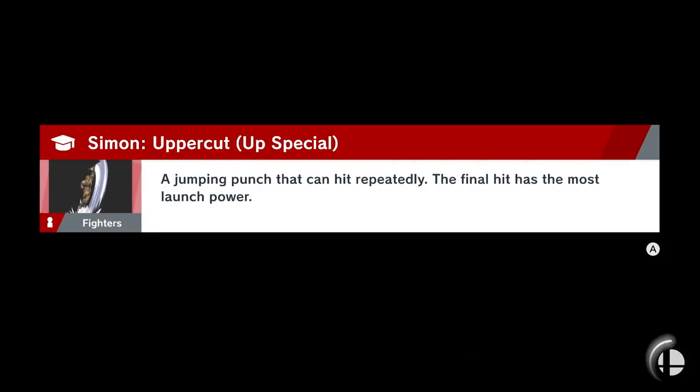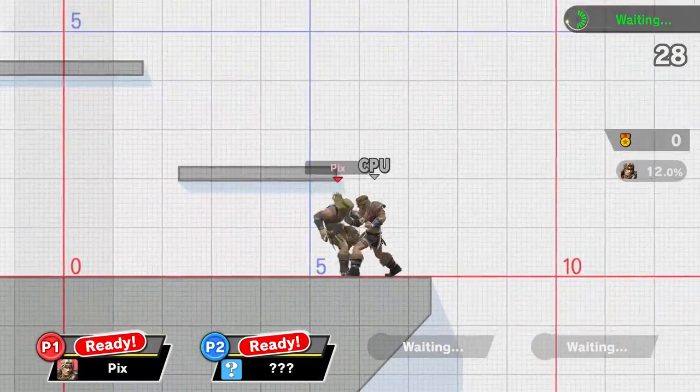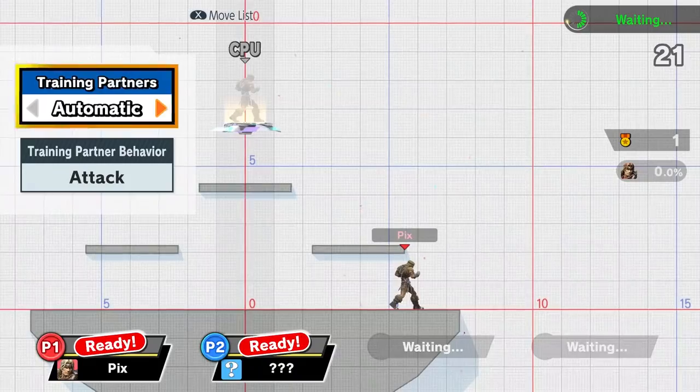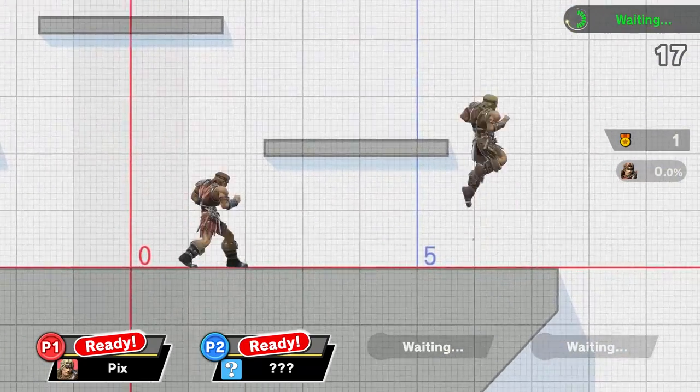Hey dudes, it's Pixel Tricks, welcome back to some Smash Ultimate today with Mr. Simon Belmont, the vampire killer himself. It's so crazy that Simon is in this game. I remember for years people were like, 'dude, never happen, they'll never have Simon in Smash.' Here you can see all of his very cool special moves.